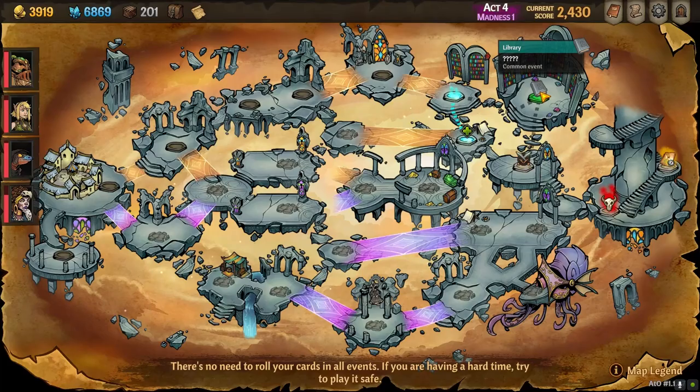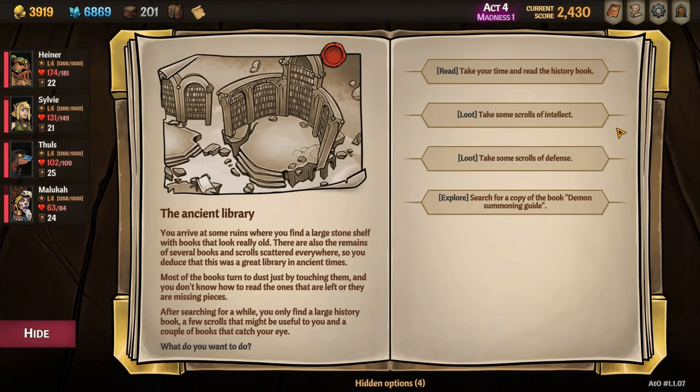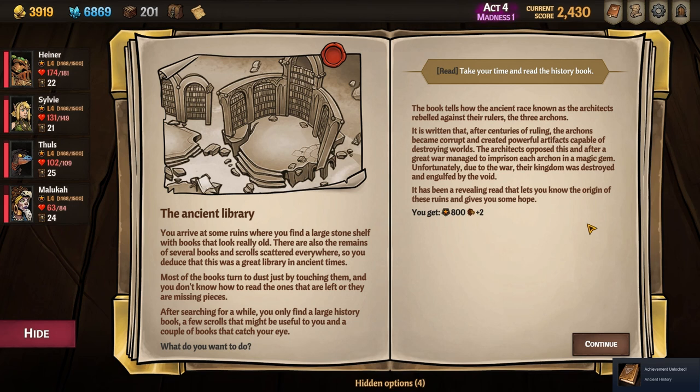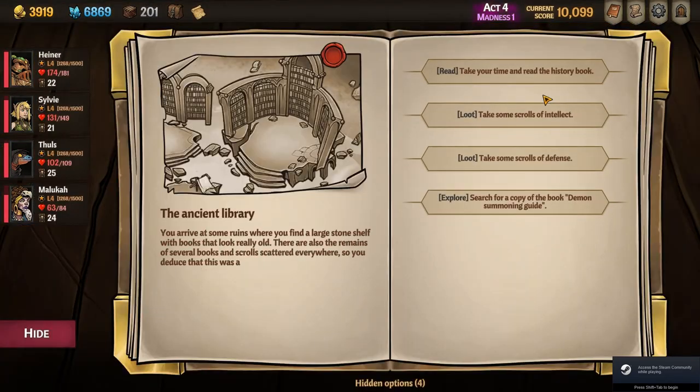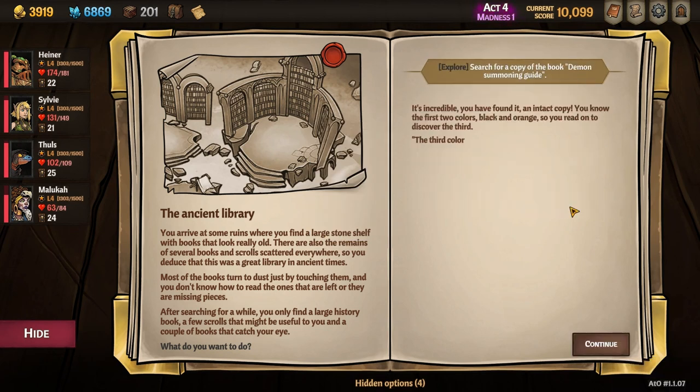Once you make it to Act 4, take the top-most path towards the Sacred Forge event node, which has the ingot icon next to it. Once you're there, choose to give your Obsidian Ingots to the smith, and you'll unlock your second pet, Orbi. Continue along this top-most path to the Library node in the northeast corner. Choose the option to explore and receive yet another book. A side note for achievement hunters: there's actually an achievement for selecting the Read option at this node. You can snag it in this run if you select Read — the achievement will pop immediately — and then before selecting anything else to leave the node, press Alt-F4 to close your game. Load back into your save file and you should be able to reselect the Explore option to grab your book and still have the achievement unlocked.